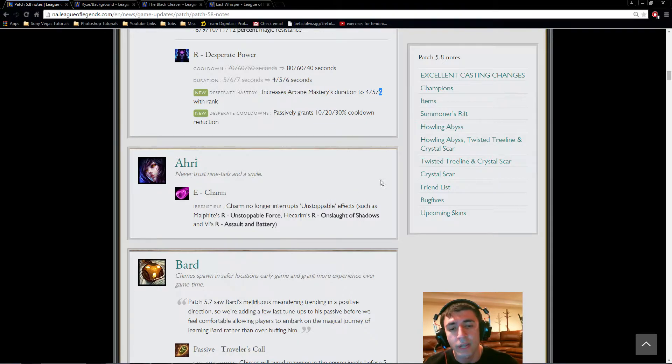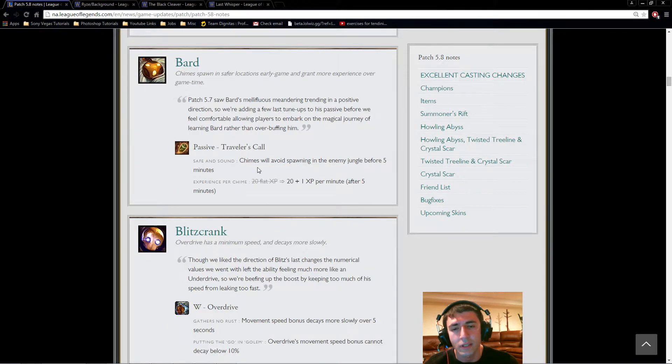Charm used to stop unstoppable effects, which it shouldn't. Unstoppable Force (Malphite's ult), Onslaught of Shadows (Hecarim's ult), and Assault and Battery (Vi's ult) are all supposed to be unstoppable. I'm glad this was changed — it should never have been the case.